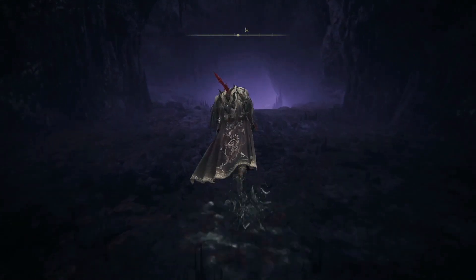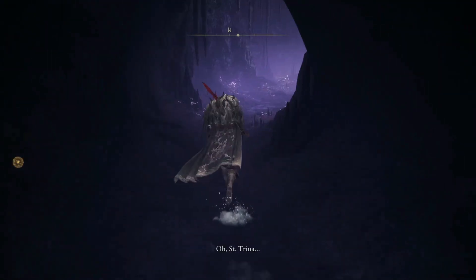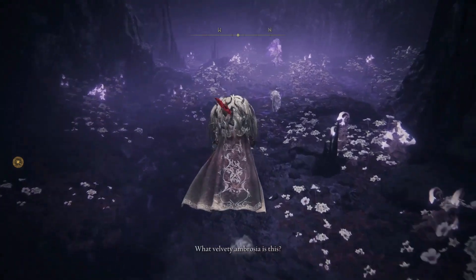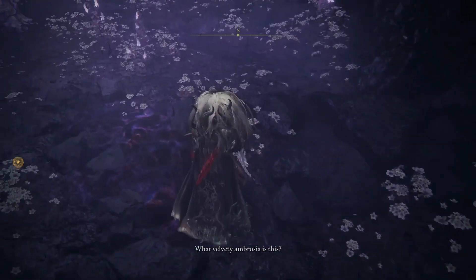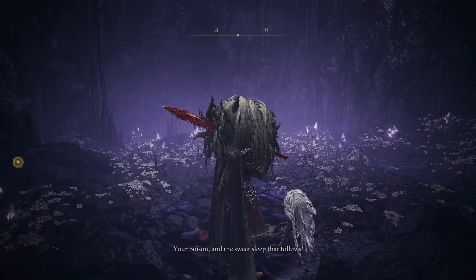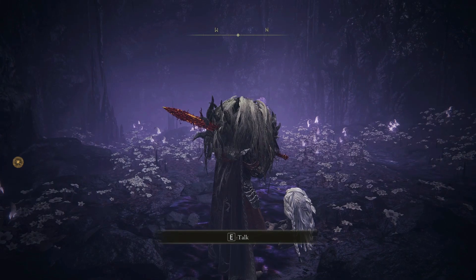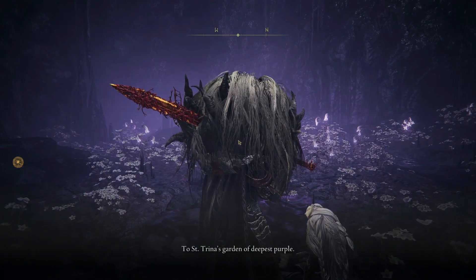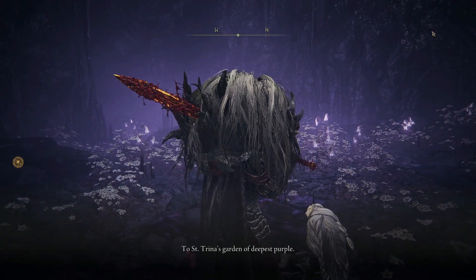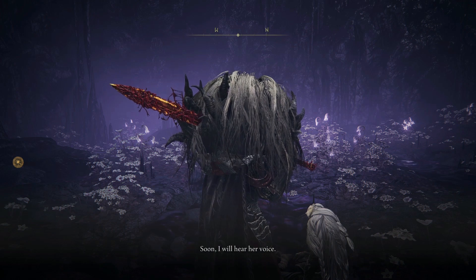Oh, he is here! 'What velvety ambrosia is this? Your poison and the sweetness of fire?' Yeah, she does have poison. 'Oh please, let me hear your voice.' St. Trina's garden deep... it's definitely not on the shore though — this is deep underground, under the ocean.